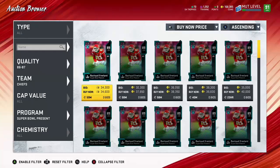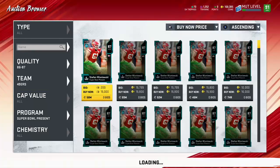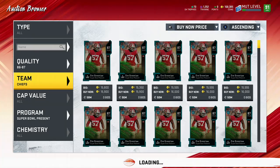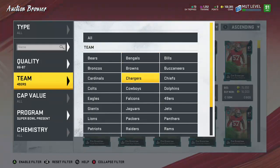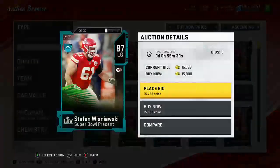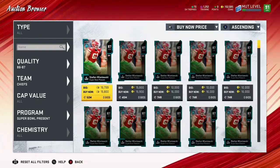Now we need an 87. I'd stick to doing this again — just stick with these cards here. This is Super Bowl present. About 15k is what you'd want to pay for these — 15k or under. Let's go back and get that Chiefs one for 15k. You've got to be quick with them though — if you see it for 15k, just buy it. Because now that one's obviously gone, so we're going to have to pay about 800 coins more. Now we're up to 169,000 coins.